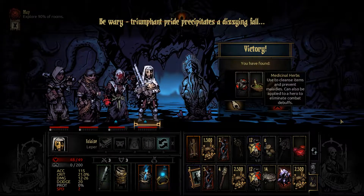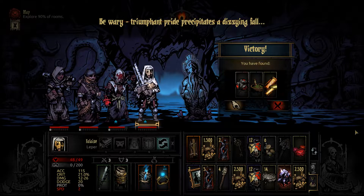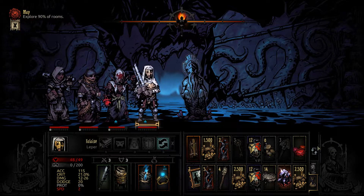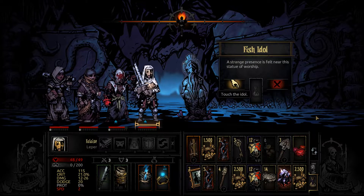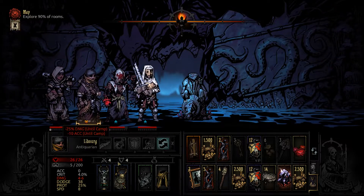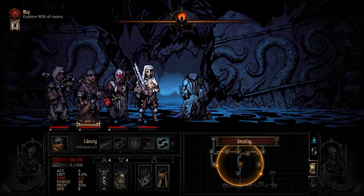Be wary — triumphant pride precipitates a dizzying fall. I would like the medicinal herbs but it's fine if we don't take them. I would like access to more food at some point. You don't really attack anything anyway so that's fine. Onwards — it's a little camper which sucks.